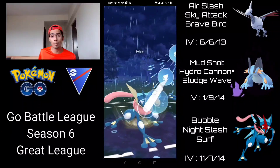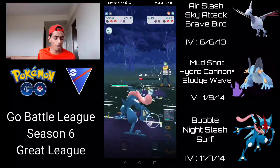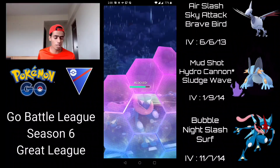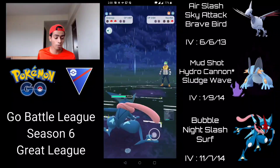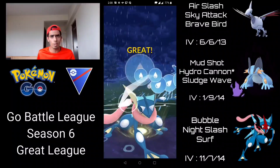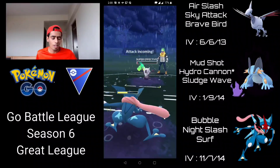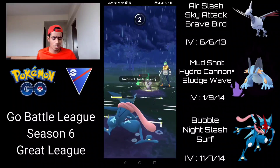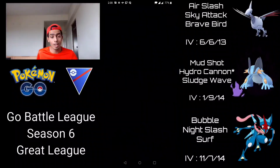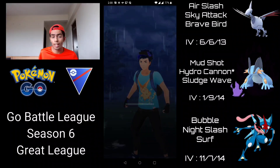This is great because both Galarian Stunfisk and Alolan Marowak kind of struggle against Greninja, so Greninja has a pretty open path to sweep endgame. I'm going for Surf and trying to Bubble it down, definitely going to shield this because a charge move from Galarian Stunfisk would do more damage than anything from Alolan Marowak. I farm it down, get off a Surf which does massive super effective damage to Alolan Marowak — almost as much damage as a Hydro Cannon from a regular Swampert. I'm bubbling down — we don't have any shields but if it's Shadow Bone it's not going to take us out. We come close but survive, and bubble it down. Once again Greninja coming in super handy to sweep endgame. The fact that most people like to have Galarian Stunfisk and Alolan Marowak in the back makes it a really positive situation.